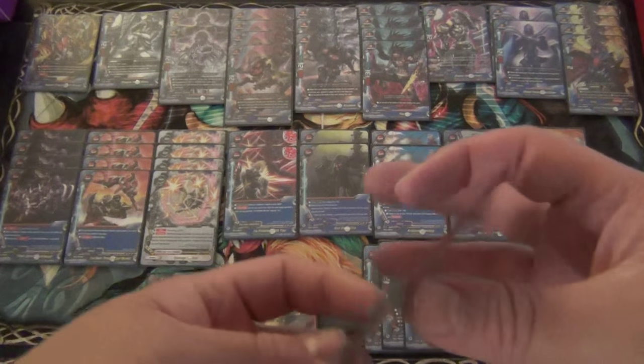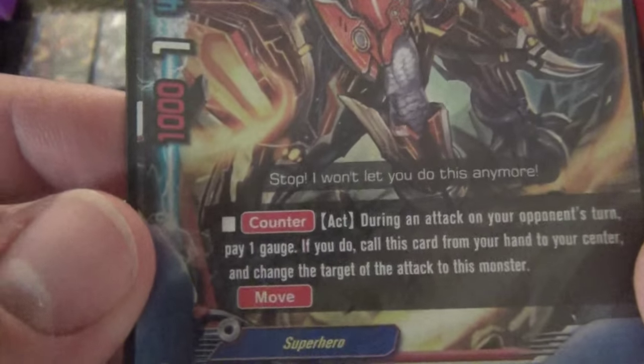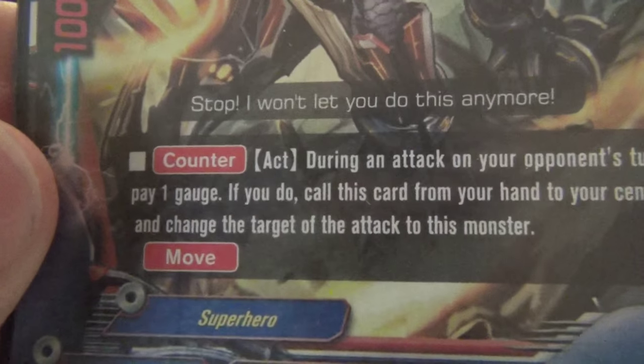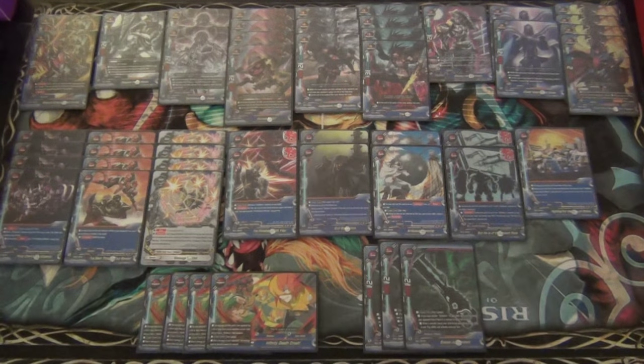For the vital monster spot, we play two copies of a superhero - he's a 1-1-4, size 1, Rescue Dragon Mach Braver. He is counteract. During the attack on your opponent's turn, pay 1 gauge - if you do, call this card from your hand into your center and change the target of the attack to this monster. He's a shield. I only own two, and I don't know if I'd play any more than two. He's not a terrible card either. If you don't have Mukuro out and they're just swinging with weenies, you can actually get two shields out of this. But if you have Mukuro out, it's only one shield because they already have to link attack for 5,000. It's a redirector - not a classic shield, so he can't be nullified.